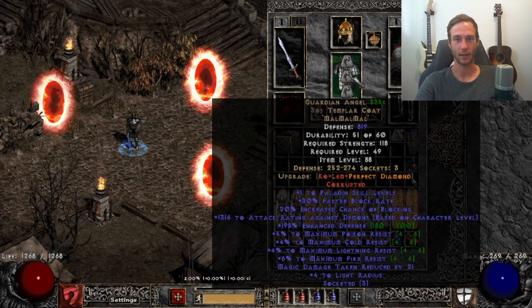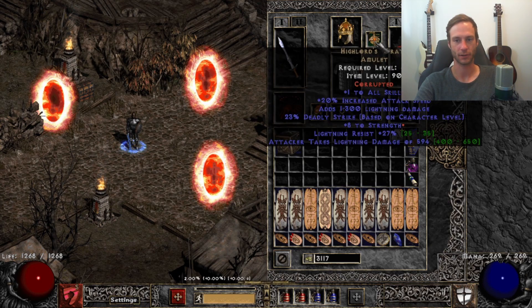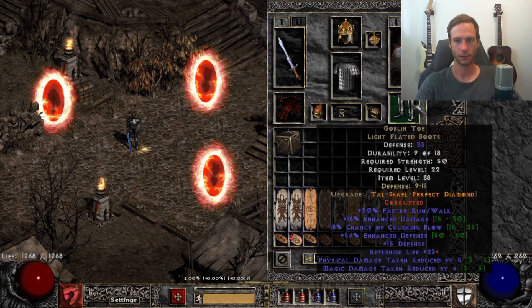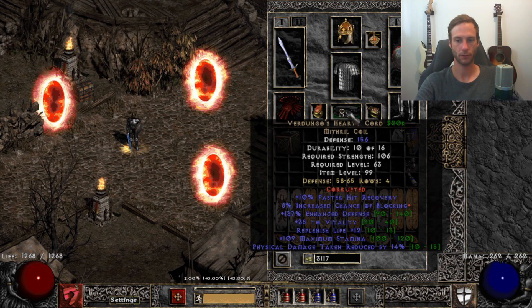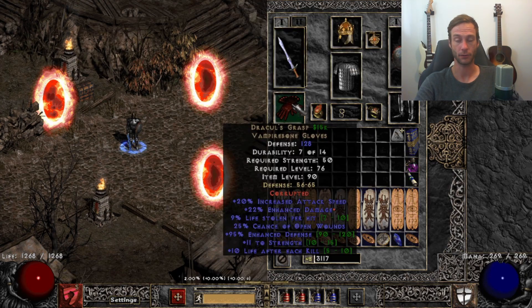Guardian Temple with three mouths for magic damage reduction, Crown of Ages slammed with four Mana Steel and three Ber runes for physical damage reduction. A High Lord slammed with Age Strength, which is decent. Exile mostly for the amp damage, but the Defiance aura is also super helpful. Goblin Toes with a crap slam, Raven Frost for cold absorb.